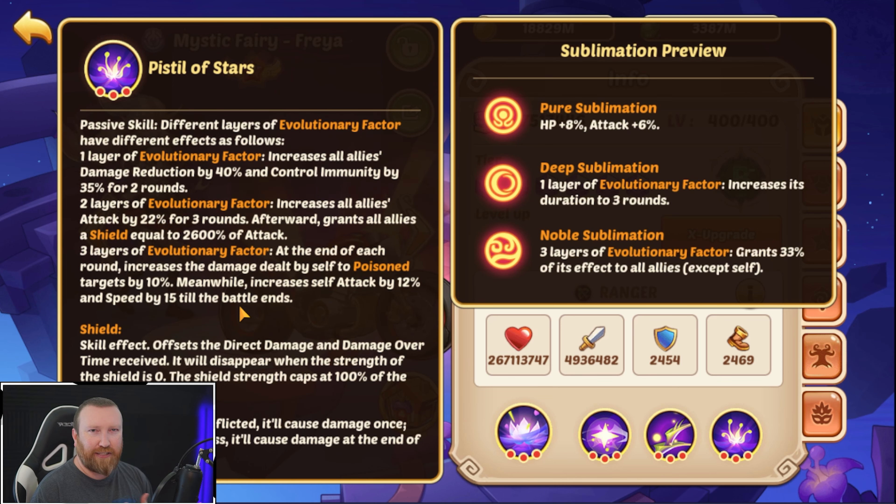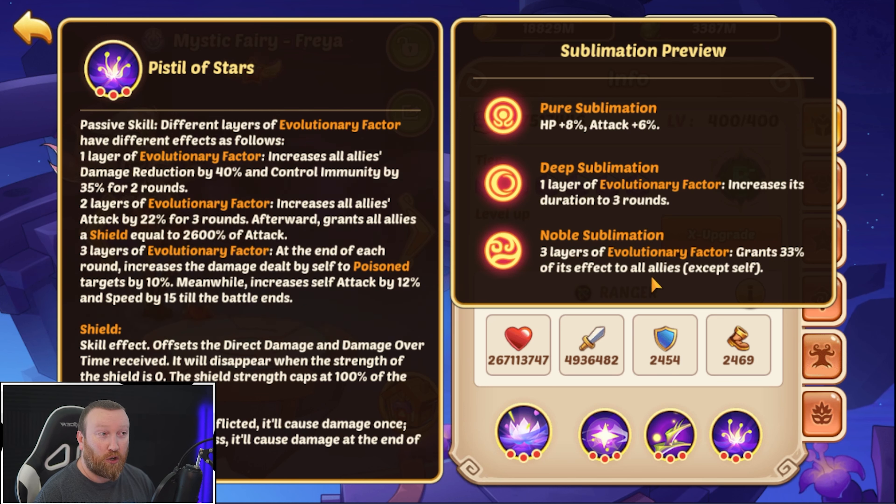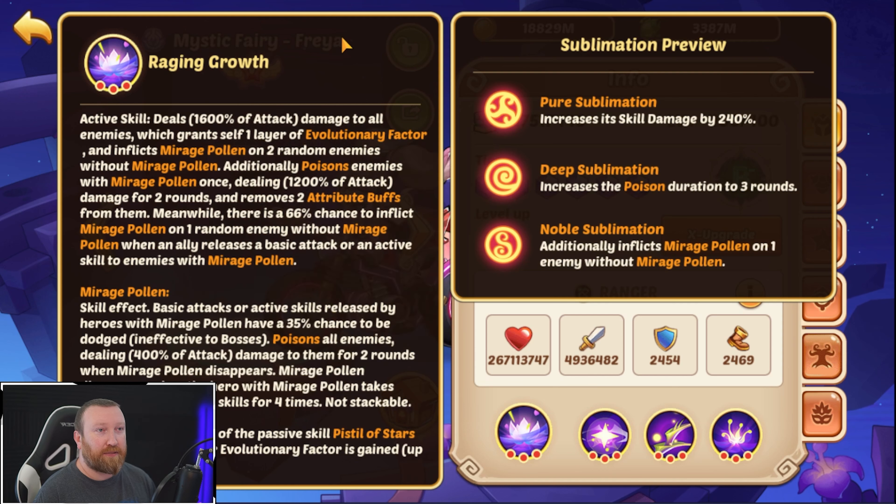The big one is layer three: at the end of each round, increases damage dealt by self to poison targets by 10%, and increases self-attack by 12% and speed by 15. She's not a damage dealer, but her sublimation makes her amazing — three layers of Evolutionary Factor grants 33% of this effect to all allies, meaning your big damage dealers like Vulcans, Lord of Fear Aspen, and Fairy Queen Vest are doing three to four percent additional damage against poison targets. It adds up significantly because you're also increasing attack speed and can stack layers. Her active skill deals 1600% attack damage to all enemies.